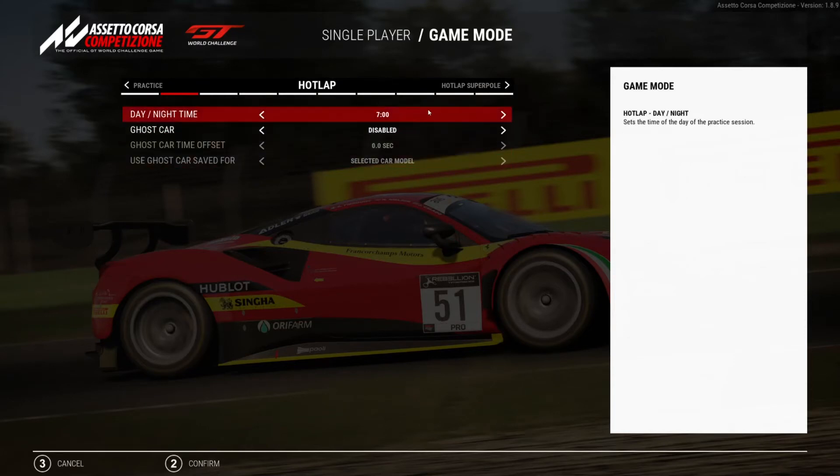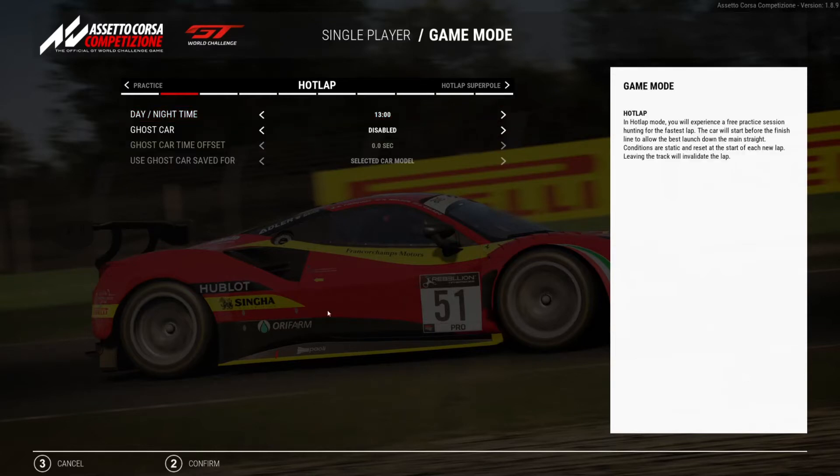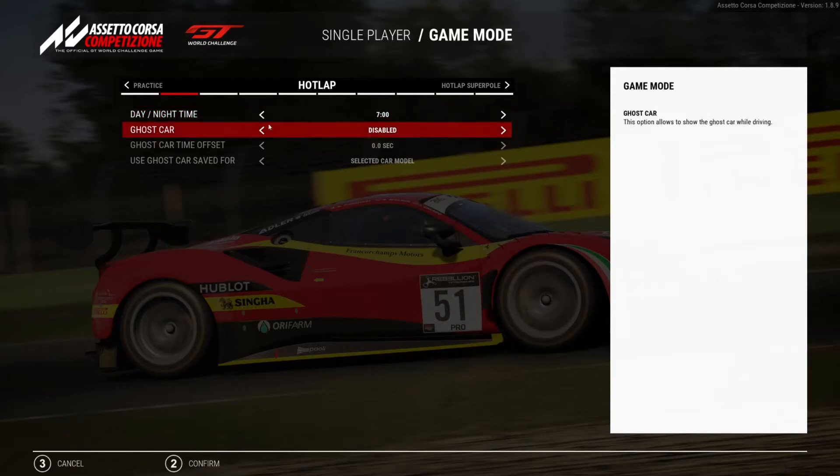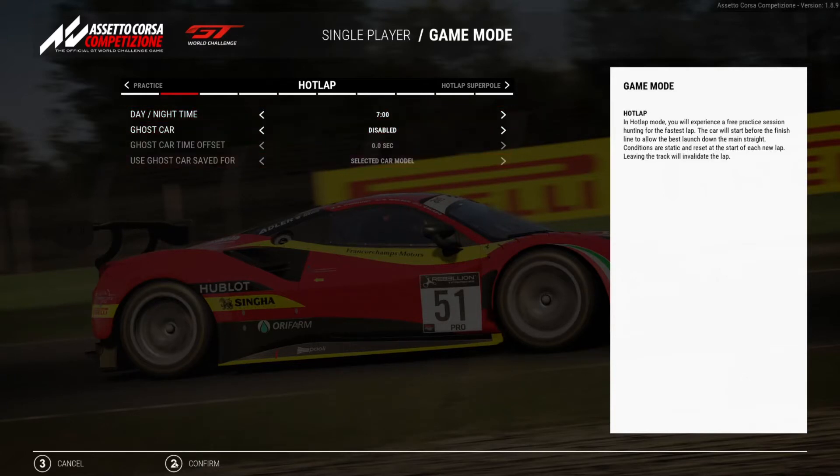The lower the sun is, the better it's going to look in-game, with reflections on the cars and warm lighting. The middle of the day when the sun is overhead is when your car looks the flattest — the colors aren't going to pop, there's no contrast, just very white and diffused lighting. I usually do 7 a.m., or for sundown it's usually around 6, 7, or 8 p.m. depending on the track. At 7 a.m. the sun should be nice and low.